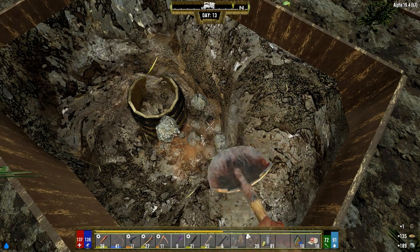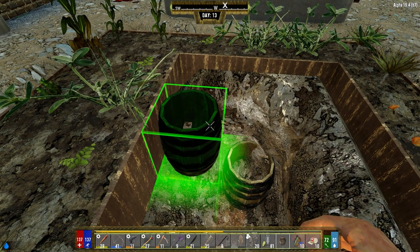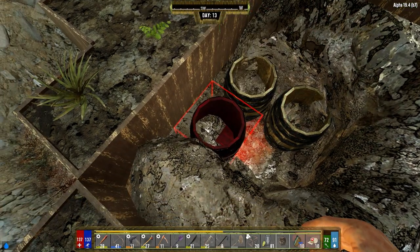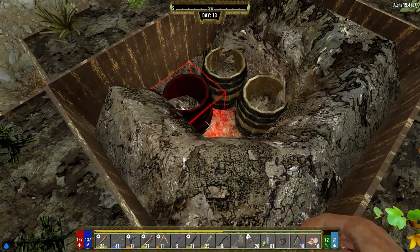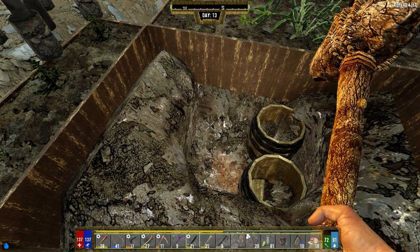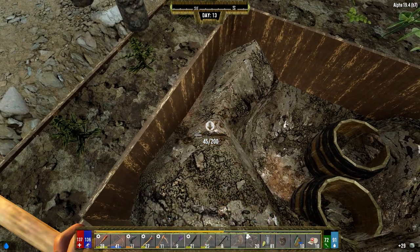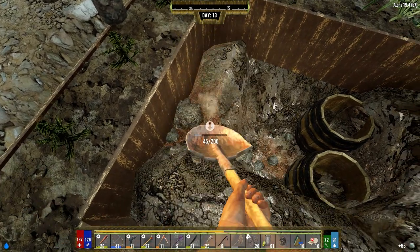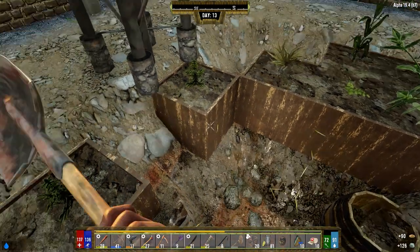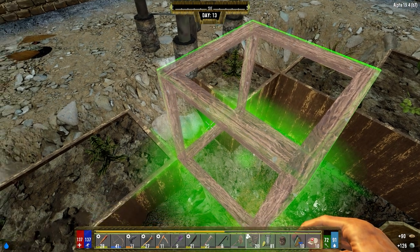We're going to go ahead and put a few more rain catchers in here. These crops are growing really slowly and I don't know why. Why can't we put these guys beside them? Let's go ahead and put these guys down. There goes one of my carrot seeds too. God damn it. Seriously? I can't even fit one in there.